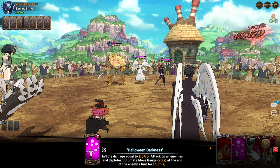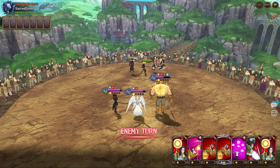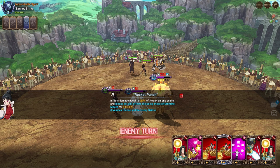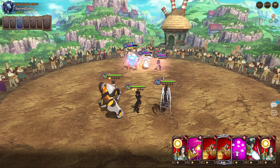Her card actually excludes and blocks all skill effects including those of ultimate moves for one turn. So if someone like Escanor is rushing his ultimate — he's smart — it actually blocks all secondary effects, which is like crazy good.